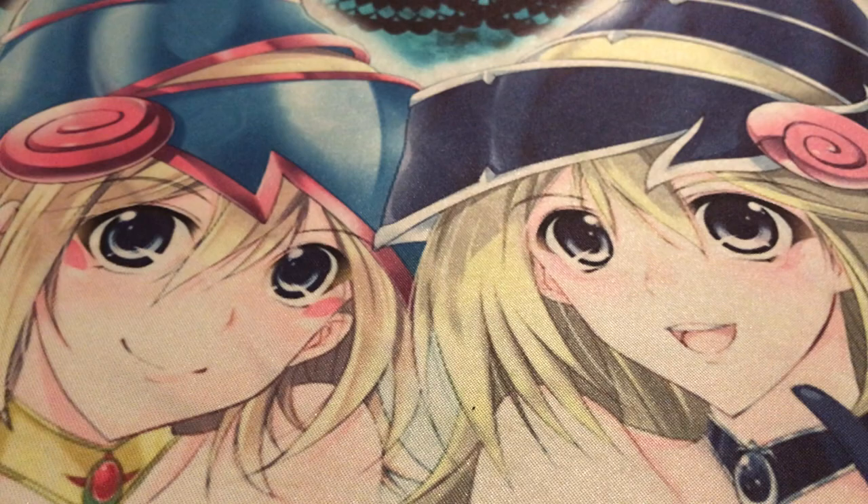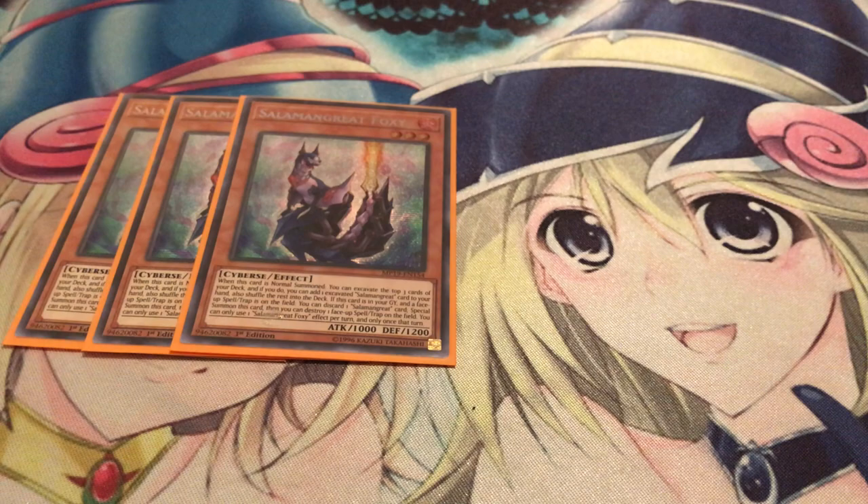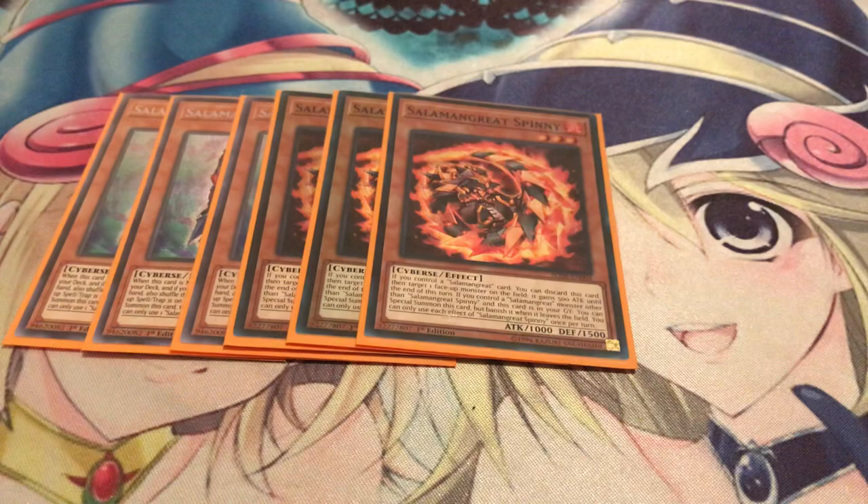For the main deck, gotta play three copies of Foxy. It's not a bad starter, and the fact that you don't even have to use his effect when you Normal Summon is also good. If you just want to use him as an extender piece — summon it out, link it off with Baylinks without using his effect, then use his Graveyard effect to bring him back — that's actually pretty good too. I do like the fact that he has a Pot of Duality effect for the deck, and that he can also out Floodgates, which is really strong. The only thing is you can only use one of his effects once per turn, so you have to play really smart with Foxy.